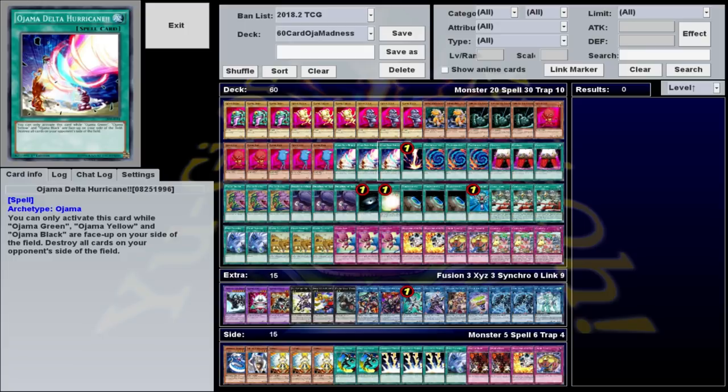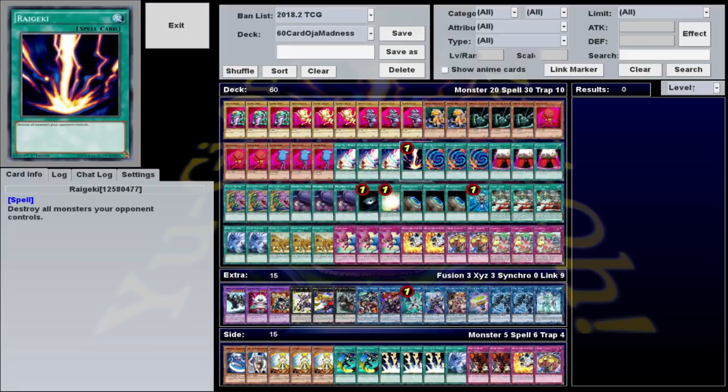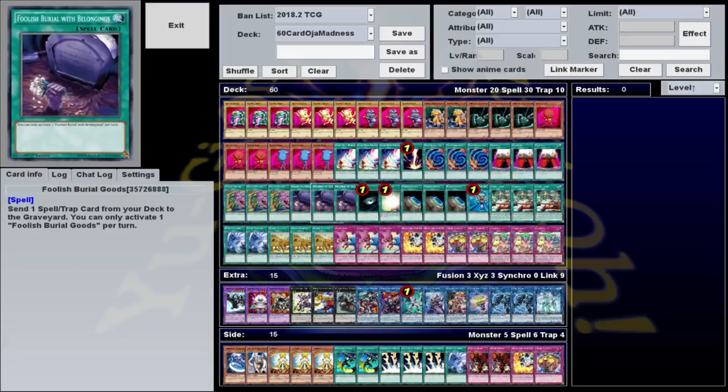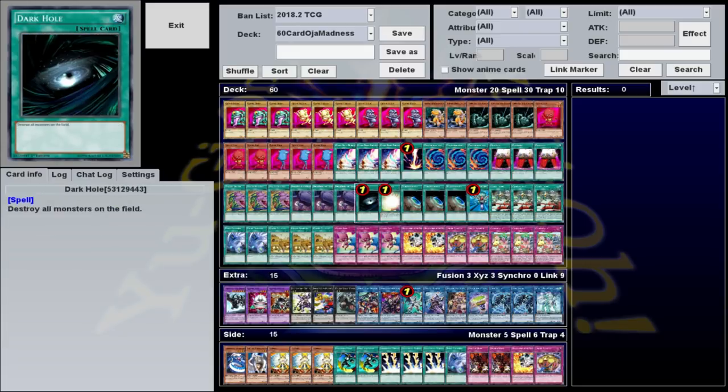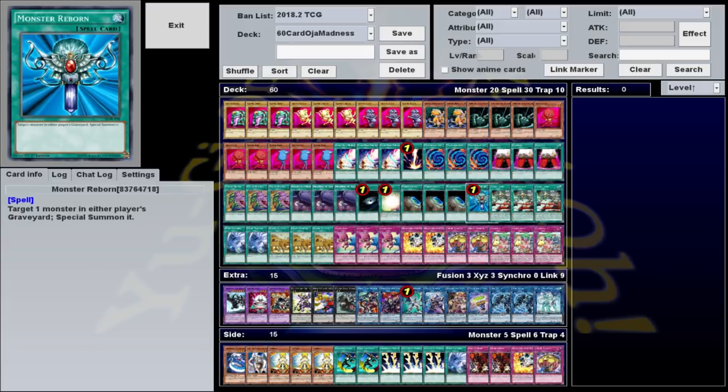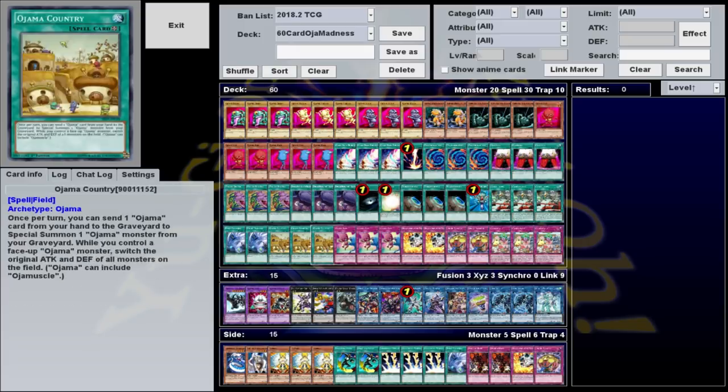For our spells we have 3 Ojama Delta Hurricane, 1 Raigeki, 3 Polymerization, 3 Oja Magic, 3 Pot of Desires, 3 Foolish Burial Goods, 1 Dark Hole, 1 Soul Charge, 3 Terraforming, 1 Monster Reborn, 3 Oja Match, 2 Twin Twisters, and 3 Ojama Country.